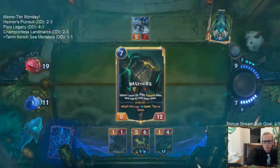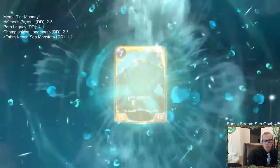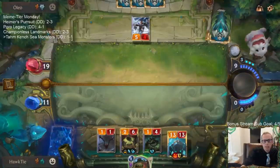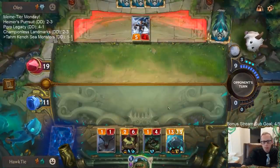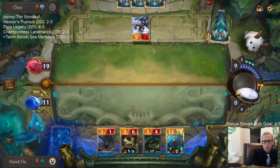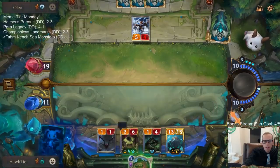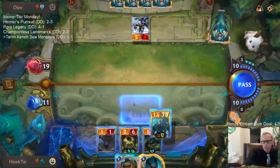Now we'll get all of our sea monsters back. Our entire deck consists only of sea monsters and champions. I want Shipwreck Hoarder as my best draw because that puts treasures in the deck. Nautilus is not a bad draw either.